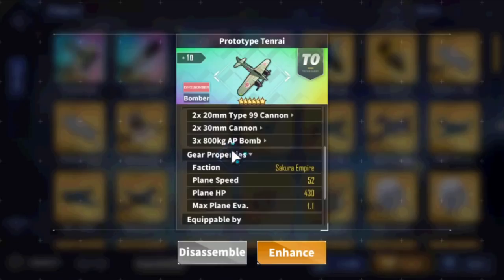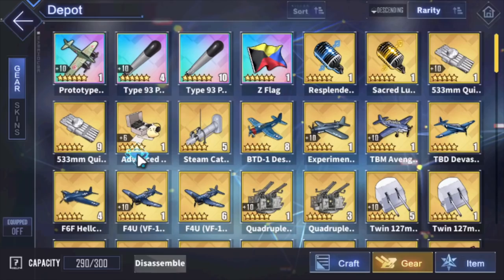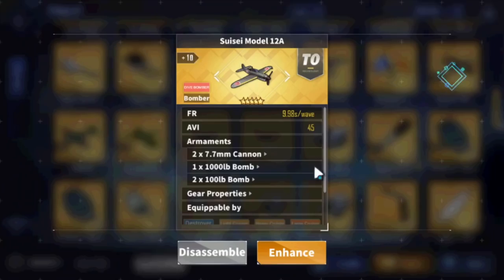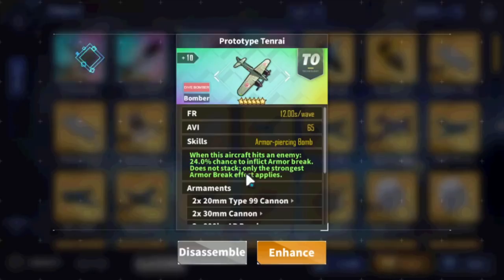Made by IJN. Plane speed is 52 — I believe this is one of the faster ones. Let's compare this to Helldivers. Yeah, it is one of the faster ones for sure. I thought Comets may be faster, but it's actually even faster than the Comets. Very fast dive bomber here.